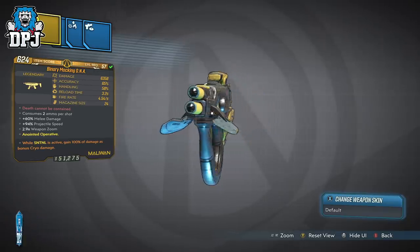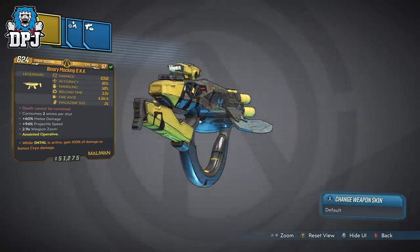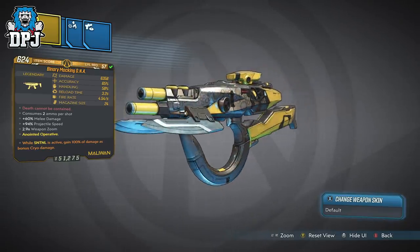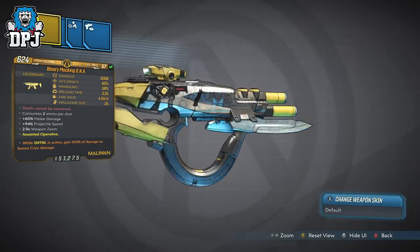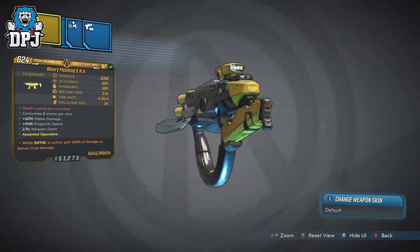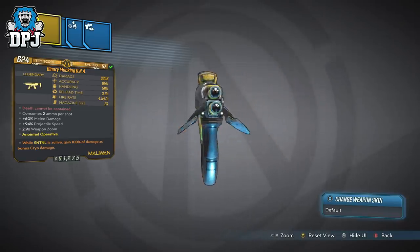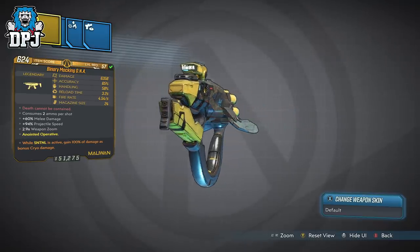The DNA, the new Maliwan SMG, is an exclusive drop from General Tron on Desolation's Edge and can drop in a few different variants, all offering an all-in-one elemental setup. That's because this is part of the trick — it shoots 2 bursts of random elemental shots, which can be any of the elements the game offers.